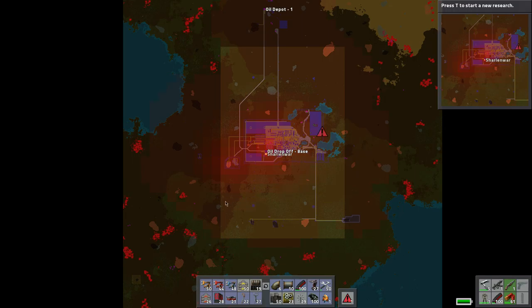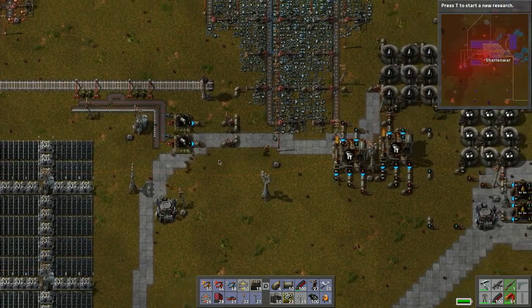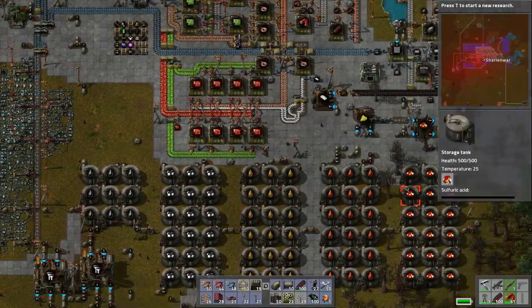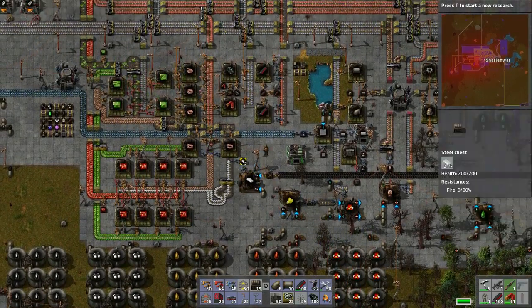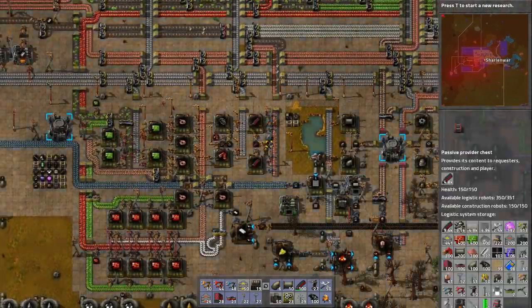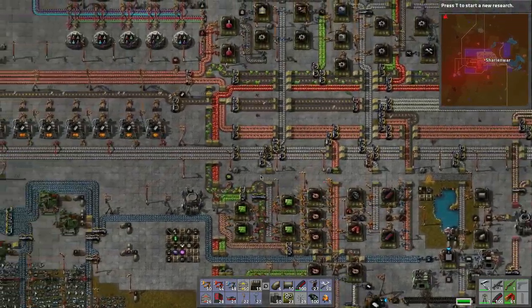We're getting attacks from this direction so I need to take care of these guys down here. Let's grab some stuff and double check things. We've got lots of spots for all these resources, plastic is still being made, we need a bunch of bullets. Why is there no steel? What's going on with the steel?